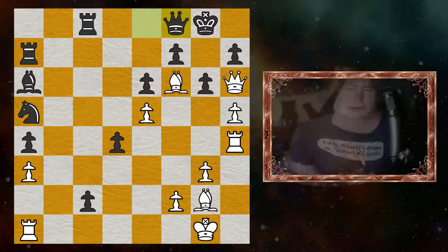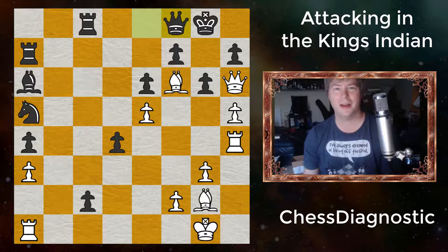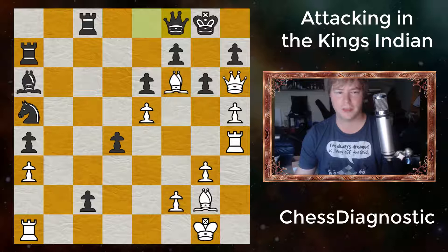I really should be choosing games with easier names. Alright, hello everybody and welcome to Chess Diagnostic. This is Andrew and we're going to look at a game played in 1967 between Bobby Fischer and Miagmar Surin. This is a position that resulted from the game and it's white to move if you want to try to solve it. Let's see how we got here.